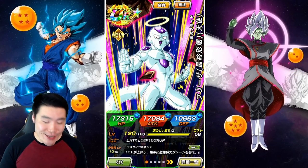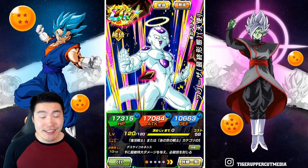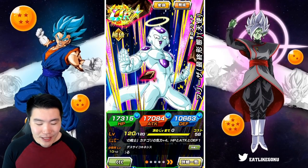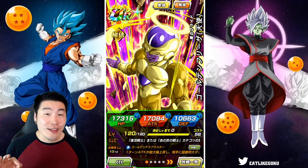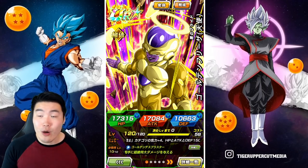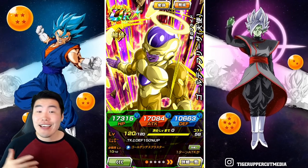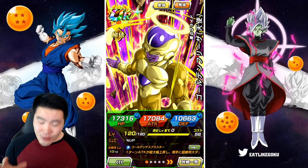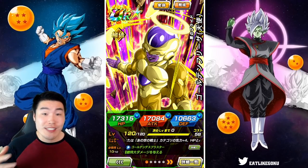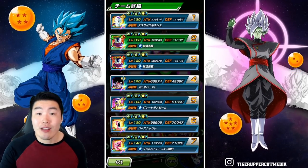All right, so it's time for us to check out the brand new Fizz Transforming Angel Frieza at Rainbow Status and also with max link levels. Now on paper, this guy does seem like he might be the new best TUR in the entire game, even over tech transforming Gohan, over STR Cooler, Fizz Vegito Blue, and so on and so forth. But before we officially give him that title, we do have to see how well he performs here. So without further ado, let's jump in here and see what he's all about.